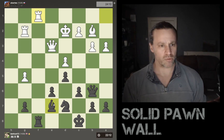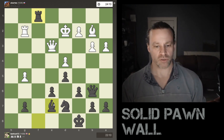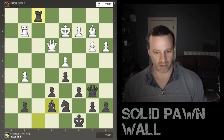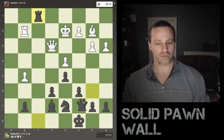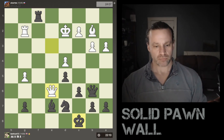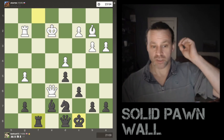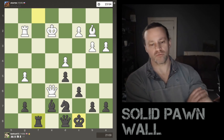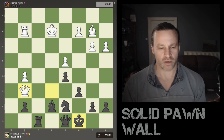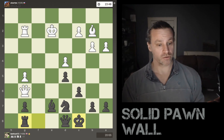White probably foolishly decides to exchange. He's down in material so generally you want to keep more pieces on the board. I recapture with the rook — my king is safe, neither queen nor rook can jump back onto this back rank, and I've got a bishop and even the queen that can come in for defense, plus king to c7. White grabs a loose pawn, which I was aware of. I bring my queen back to defend the bishop and the knight. He moves his king across, and I simply drop my rook back to safety. There's no point in overextending yourself when you're in a commanding position.